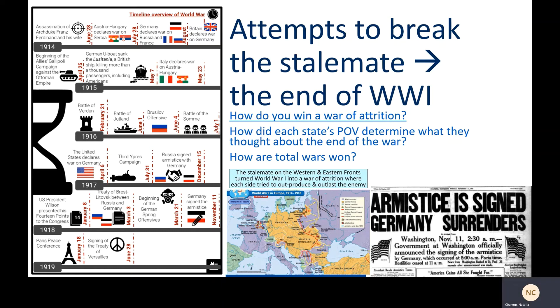As we've seen, trench warfare made World War I a stalemate pretty quickly, meaning neither side could gain a strategic advantage to win the war eventually. So today we're going to look at how Germany tried to break the stalemate and how the war ended and why it ended the way it did.